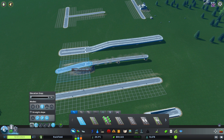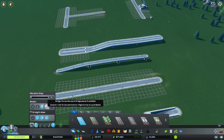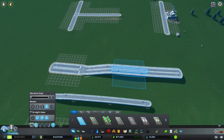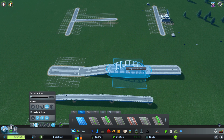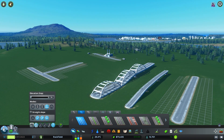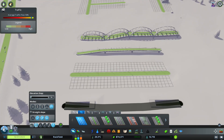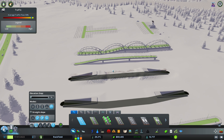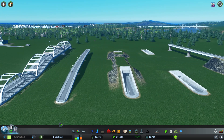The cool thing is we can use the upgrade tool to alter something that's already elevated — switching it to ground mode retroactively. We can flip sections: make part ground, part elevated, however we need. The next mode is bridge, which lets us force a bridge in any segment — we can even force a bridge on the ground. Then there's tunnel mode.